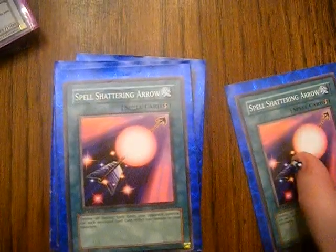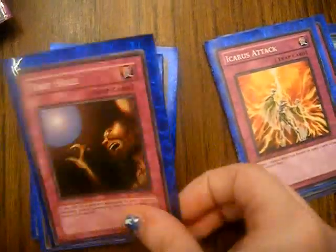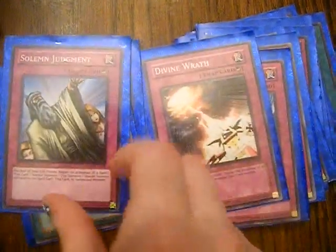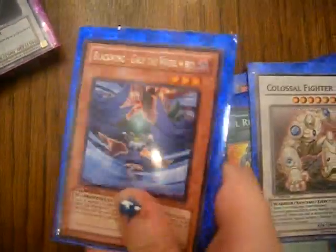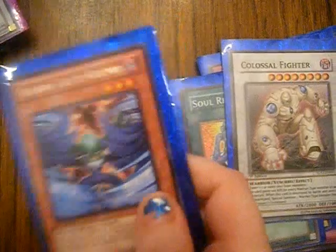As for my side deck, it's changed very slightly. I run two Spell Shattering Arrows, two Icarus Attack, two Trap Stun, two Threatening Roar, one Magic Cylinder, one Dust Tornado, one Divine Wrath, one Solemn Judgment — thanks to Zero Magnumex who let me have it from his binder — one Soul Release, a Colossal Fighter in case I need something with extra attack, and a Gale the Whirlwind at one. I know you don't really think about putting it in here, but I'm trying it out for the meantime.